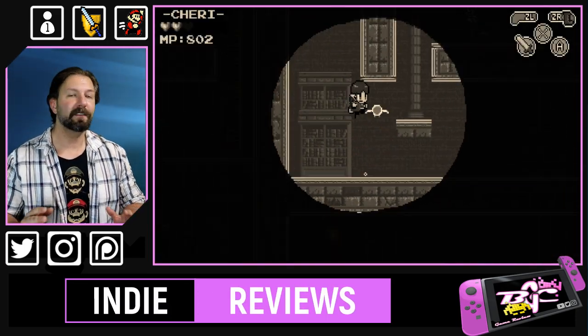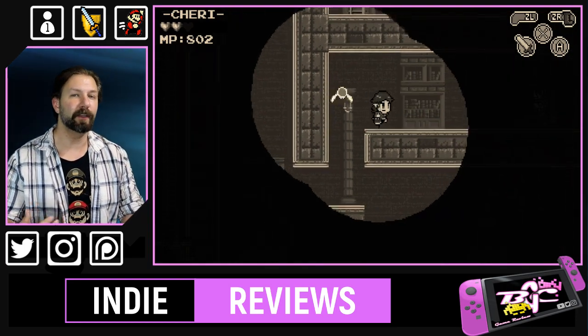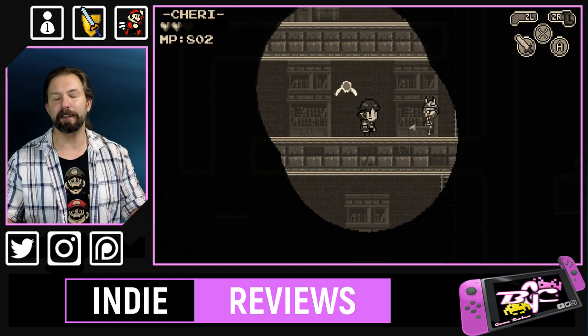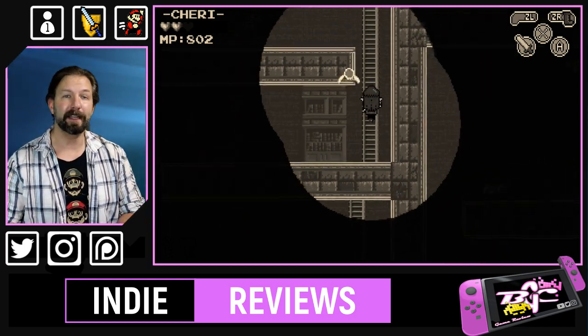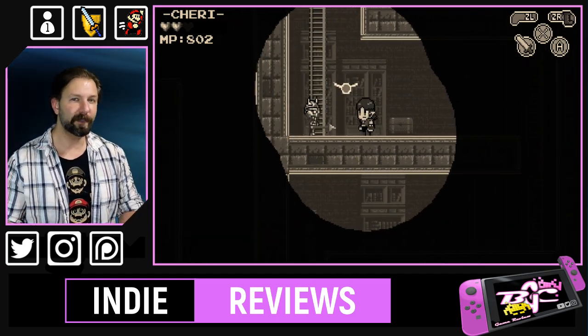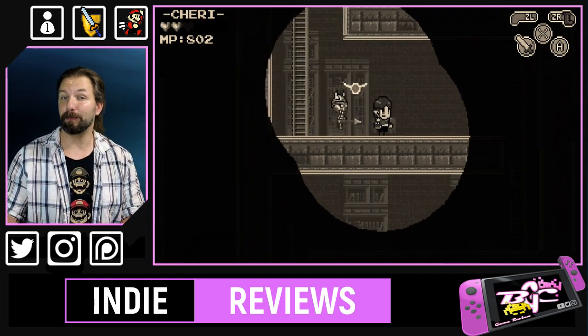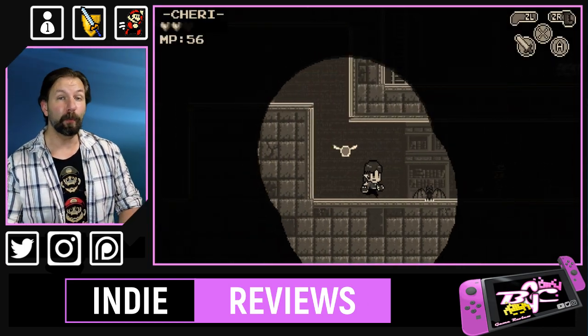Overall, as a side-scrolling action platformer, Cherry Dreamland doesn't really bring anything new to the table, but does provide everything you would expect. There is platforming and real-time enemy combat, and you start the game with your sword, though it might take you a little bit of time to get used to its speed and range. The further you make it into the game, you'll be introduced to new weapons such as a bow and even a spear.